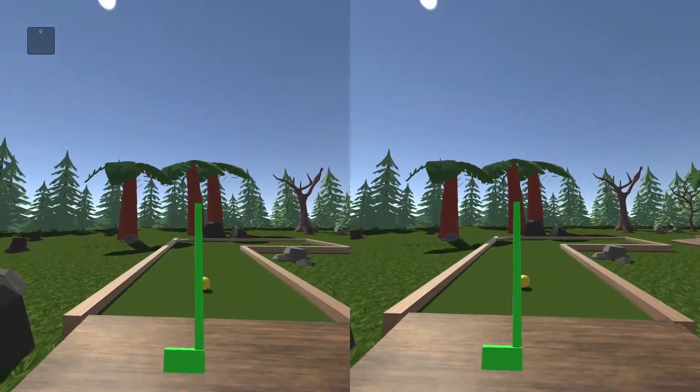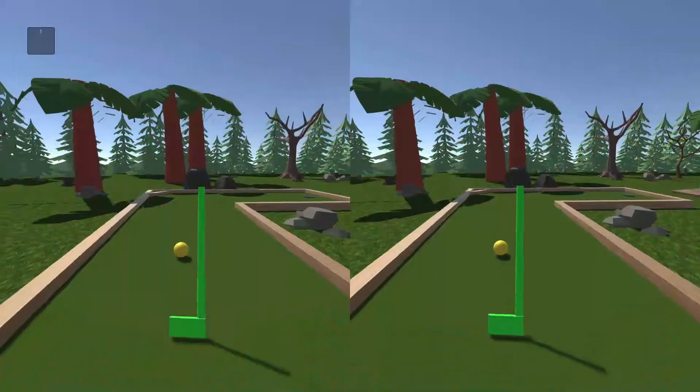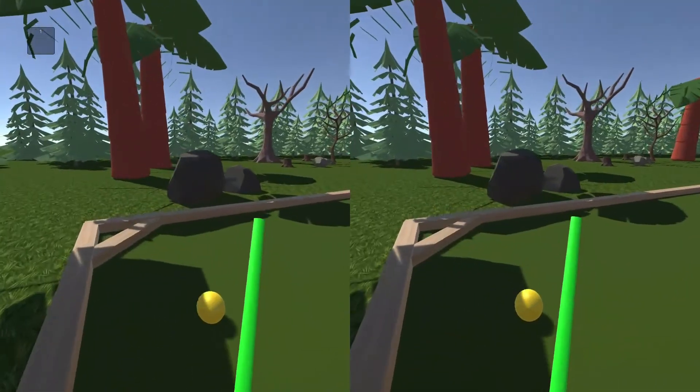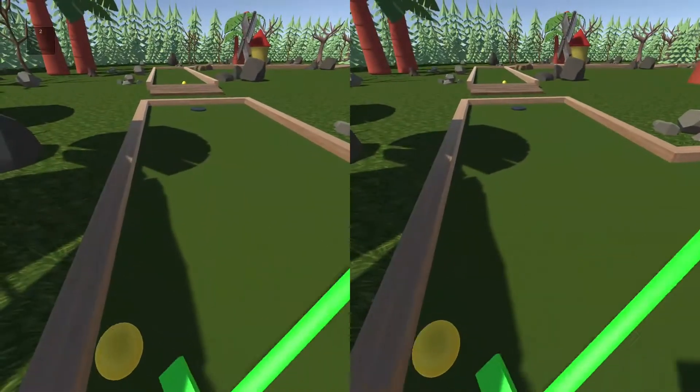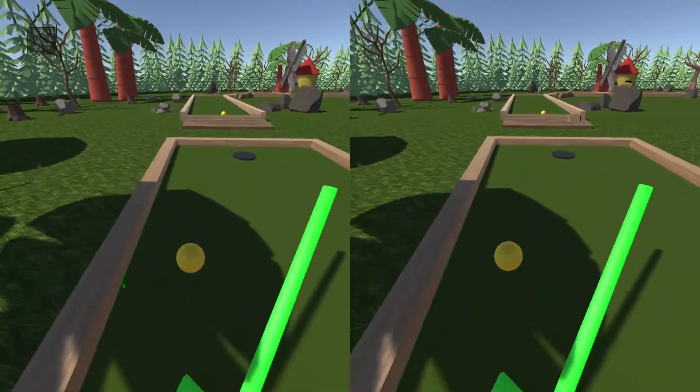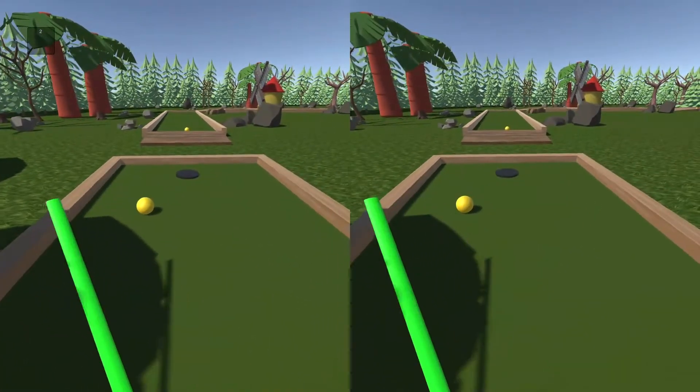Here is the golf club. To interact with it you right-click, there it is, and then give it a wee hit. As you hit the ball, the score on the top left goes up.